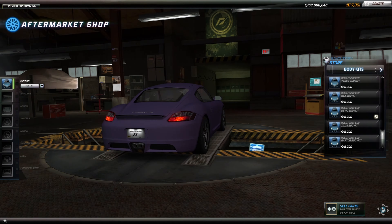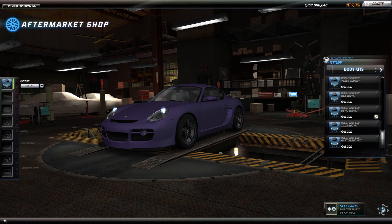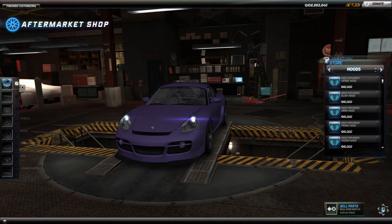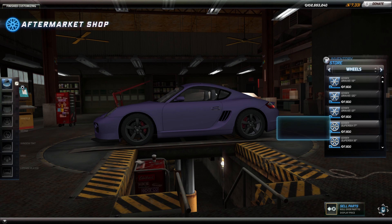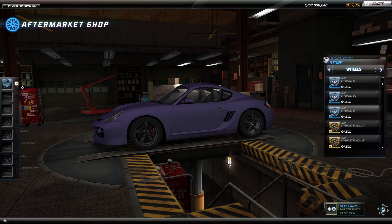I think this might be it. Then for the spoiler — yeah, that's the spoiler right there. For the hood, I'm definitely not putting on a special hood. Now for the rims — I'm thinking something very simple. Maybe five or six spoke wheels. I'll probably end up picking a seven or eight spoke wheel. The 18s look nicer on that.